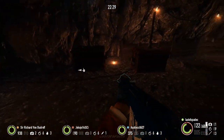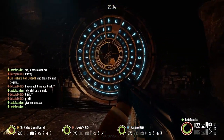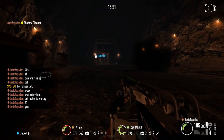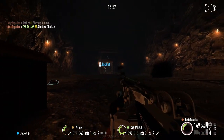Drop your ammo bag deployables, and hopefully by now you've delegated roles for your crew. One player should focus on solving the riddles, while the others will be busy defending. You will be there for the next 20 to 30 minutes, but as long as everybody is pitching in and doing their part, things should be pretty easy.